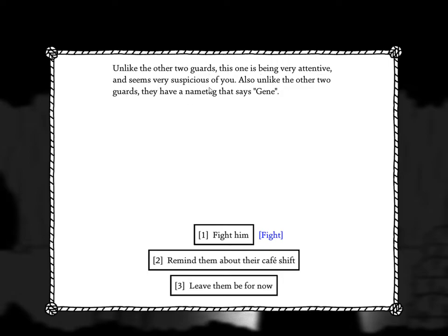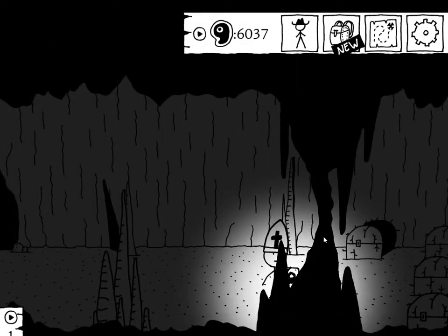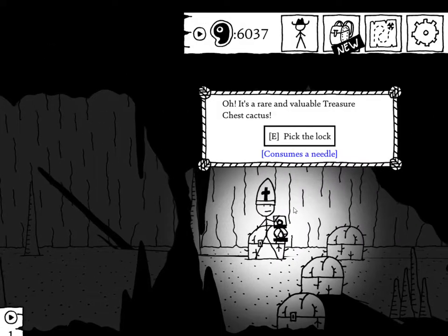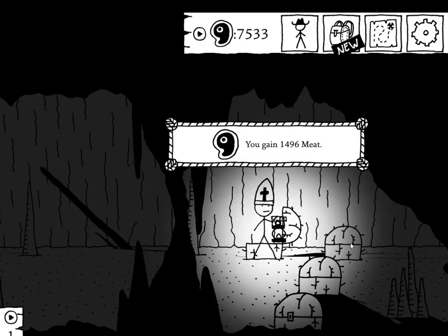Unlike the other two guards, this one is very attentive and seems suspicious of you. Also unlike the other two, they have a name tag that says 'Gene' — there's that shiftless layabout. Remind them about their cafe shift. 'Hey Gene, you supposing working at cafe today, you forgetting?' The goblin quickly takes off their guard uniform, puts on a cafe uniform, and races out of the cave. So we just got 60 XP from those interactions — pretty good. It's a rare and valuable treasure cactus chest — pick the lock! 1496 meat, that's a lot!